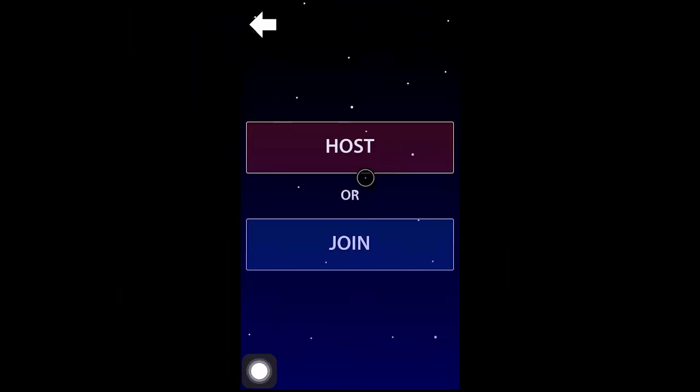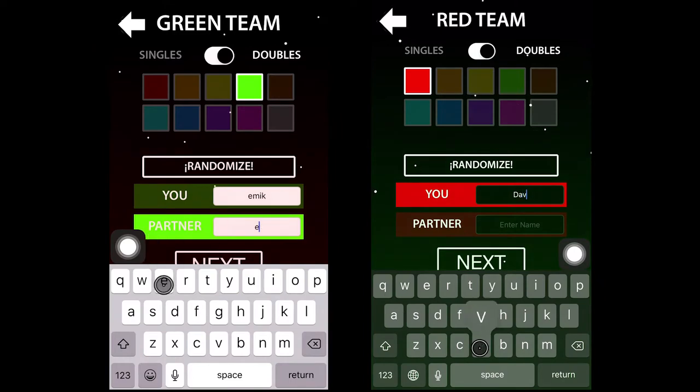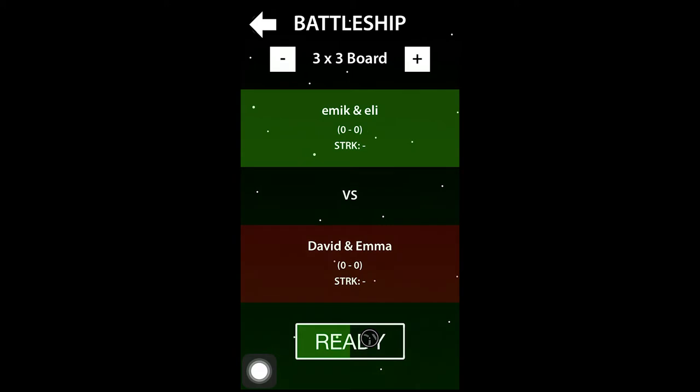Once you have the app open, press play. One team hosts and the other team joins. Now you want to set up your team: pick a team color, enter your names, and select doubles for a 2v2. On the next screen, you can see your matchup. Press ready to continue.